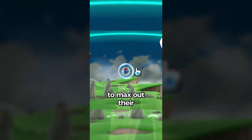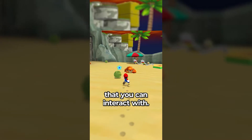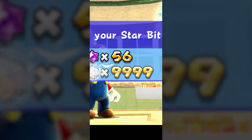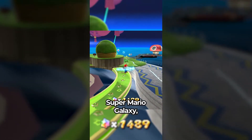Did you know that in Super Mario Galaxy, there is a great reward for players that want to max out their star bit count? Throughout the game, you can come across coconuts that you can interact with. But when you reach the maximum amount of star bits — 9,999 — these coconuts change into watermelons.